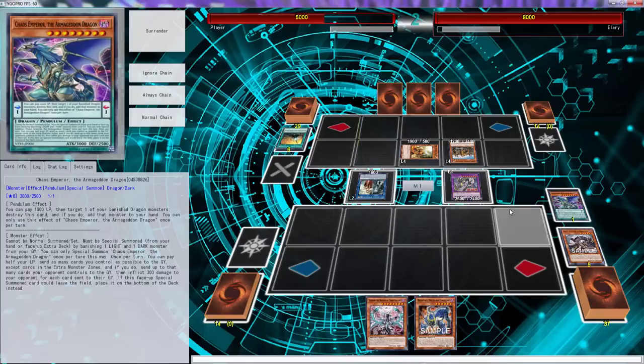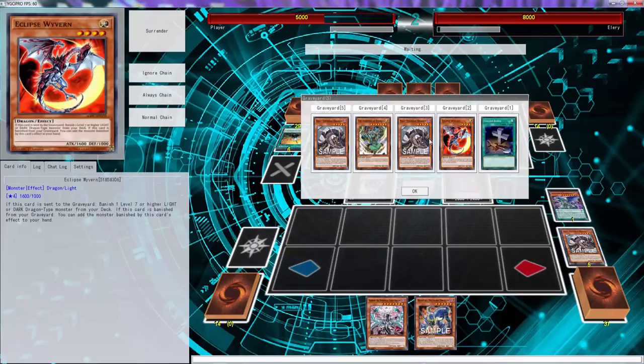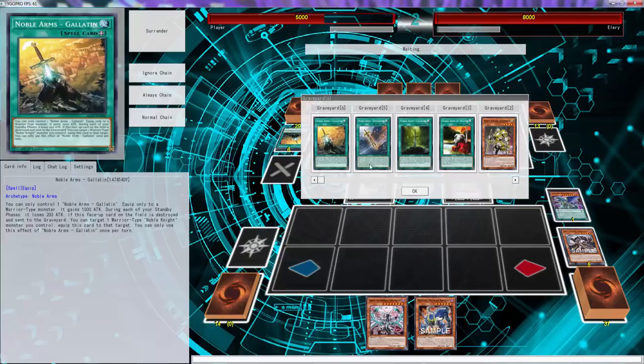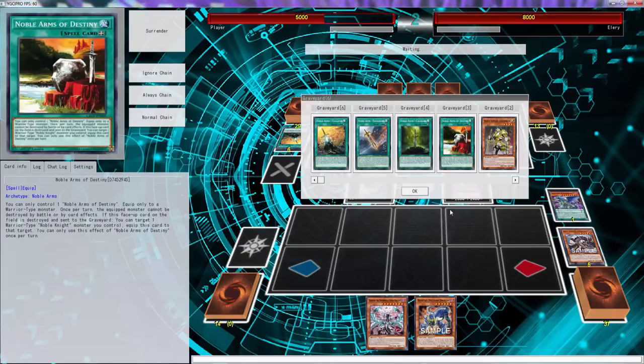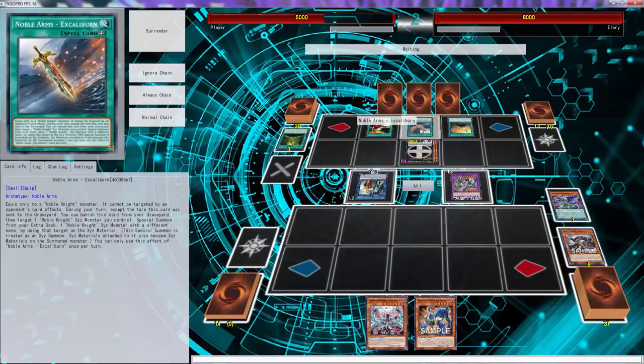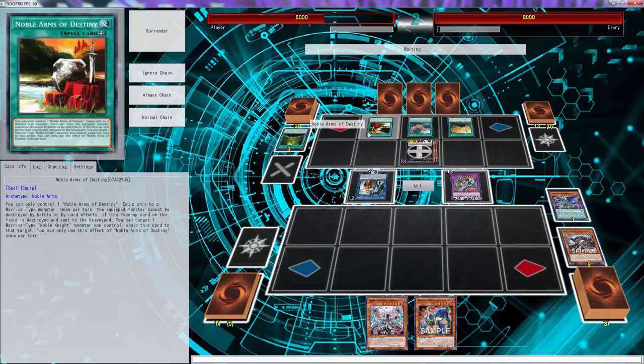I believe we could still get there - we could definitely still get there. Because if this dies, worst case scenario we'll banish this and we can add any Thunder Dragon. What does this do? That destroys special summons. Western games you can add all those even when you won - I'm not tripping. Does any of these stop anything by battle? I feel like they're gonna - no games, a thousand.